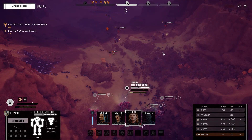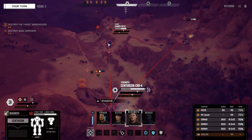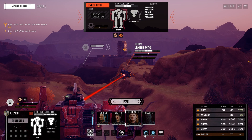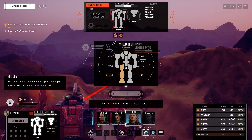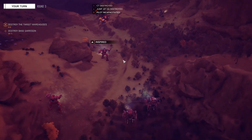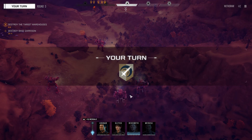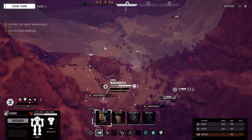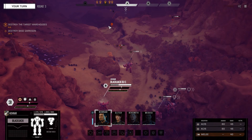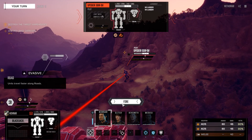We're going to move the Centurion up and primary the Jenner — the Jenner is a bigger threat. Let's precision strike the Jenner, aim for the center torso. Fire — Jenner down! My turn again. Good chance to hit with the AC5s — fire with the Blackjack. Right arm destroyed on the Spider.